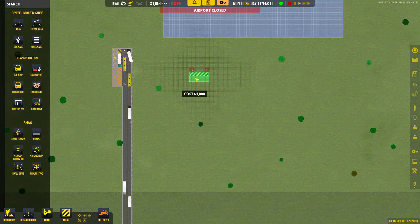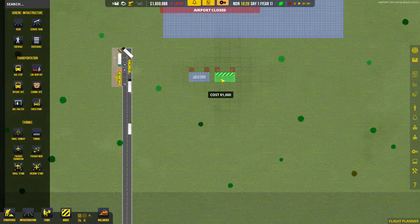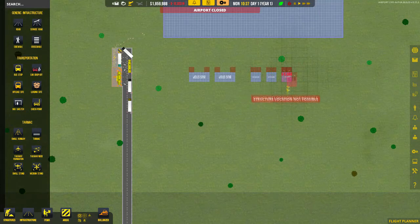I found that separating bus stops by one square of five helps stop the buses from getting confused and crashing into each other. So there are the bus stops. Now we're going to do some car drop-off points - turn that around - and we've done a couple of car drop-off points.